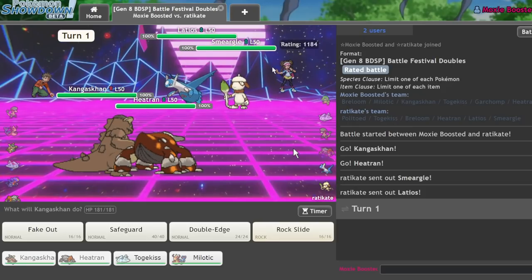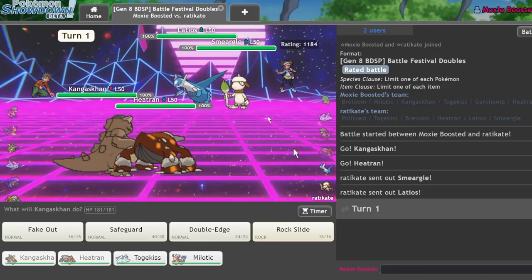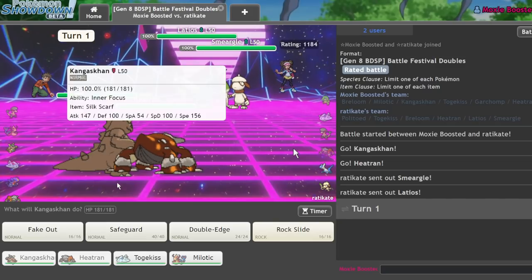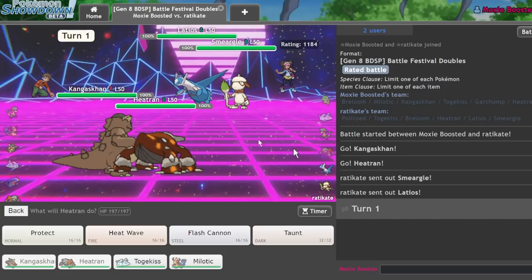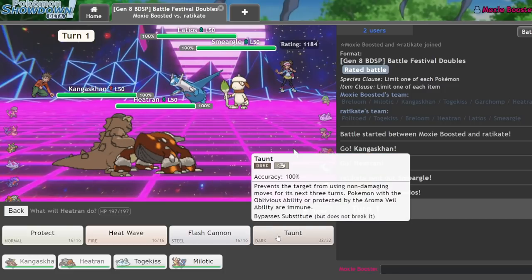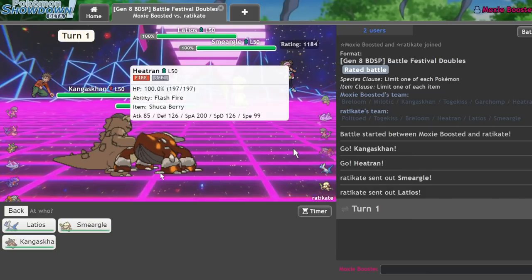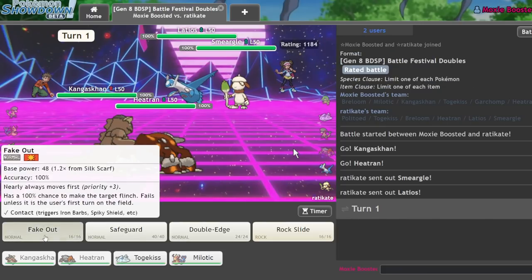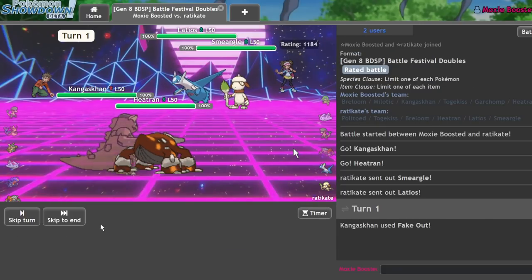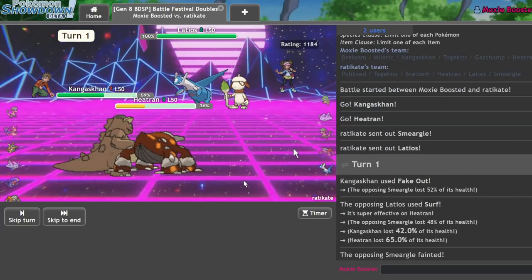There is the Smeargle and the Latios. Unfortunately, they're probably going to go for Tailwind plus Spore, which would actually be pretty annoying. I actually can't stop that right now. So I'm going to go ahead and go for the Fake Out on the Smeargle and attempt a Taunt. I don't really need to KO it yet. Should I just go for the KO? Yeah, I should really just go for the KO. They're just going to give it to me — as I actually go for a Surf. I don't know how to feel about that. That was very interesting.